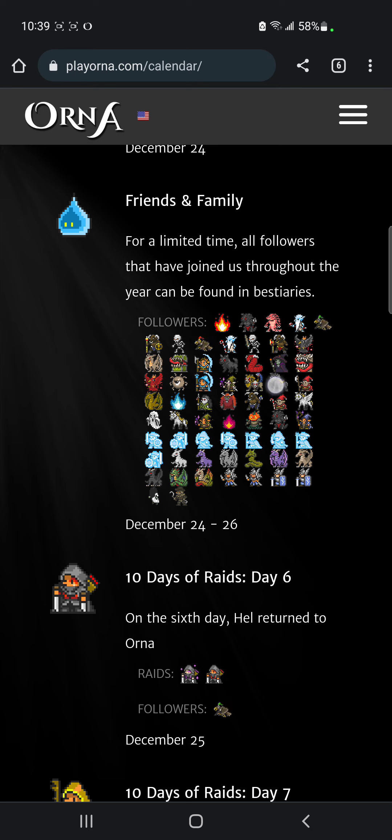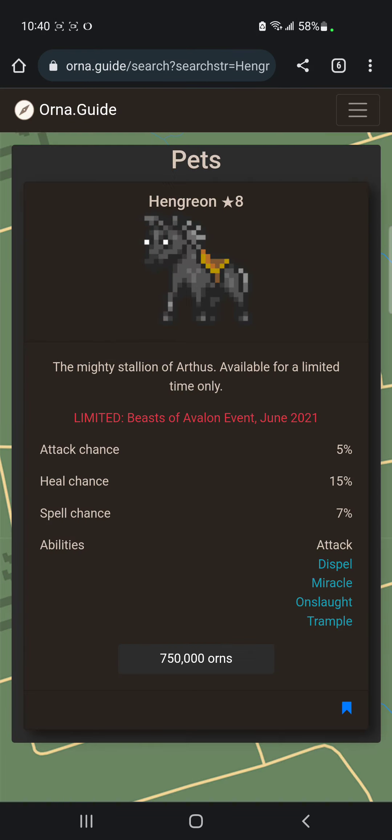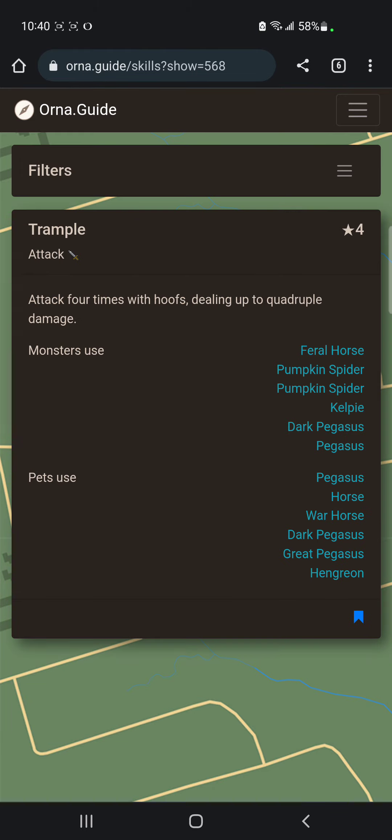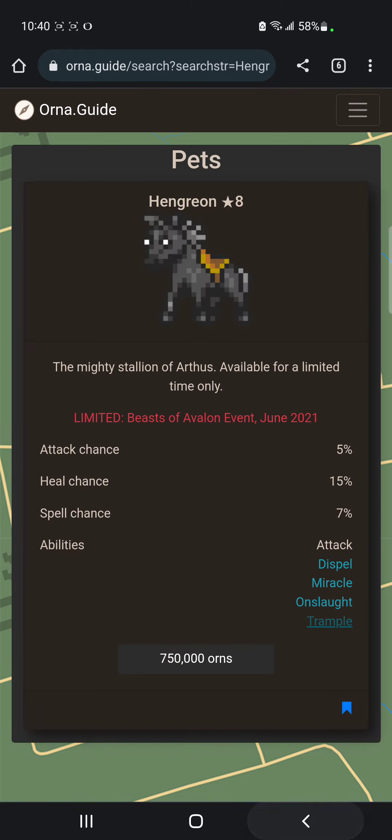Henry Gone — or Hen Gree On — this is the one I was talking about when I mentioned better pets with Onslaught. This one has Onslaught, it even has Miracle. It's so good and it is cheap — yes it's an orange pet, but very cheap for what it does. It's simple: it doesn't have a trillion skills trying to decide what to do. Donkey kicks, donkey dispels — get this one, especially if you're earlier game.